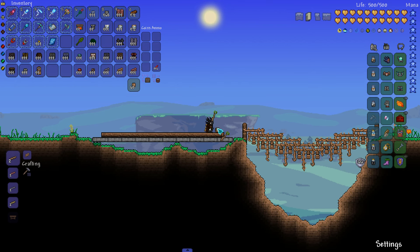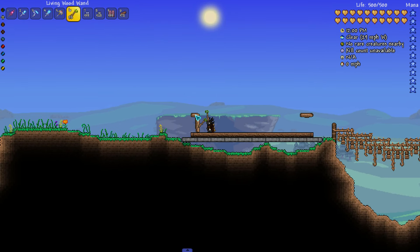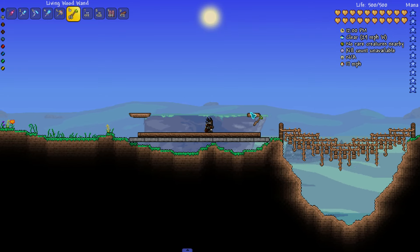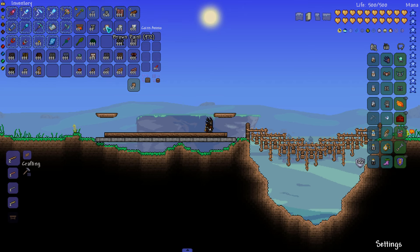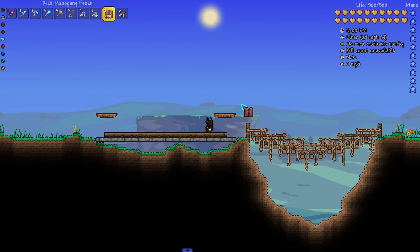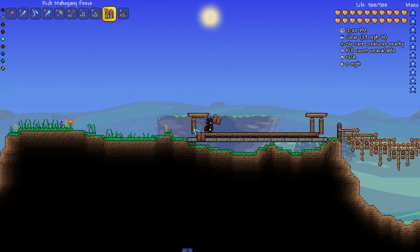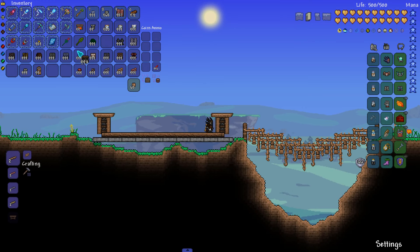Then we have dynasty wood for the floor of the bottom part of the house, which is just sold by the traveling merchant. The living wood comes from the living wood wand which you can find in living trees. Again, everything we're going to be using today you do not need to kill a single boss to obtain. The fences I'm using are rich mahogany, which you can just pick up in the jungle.